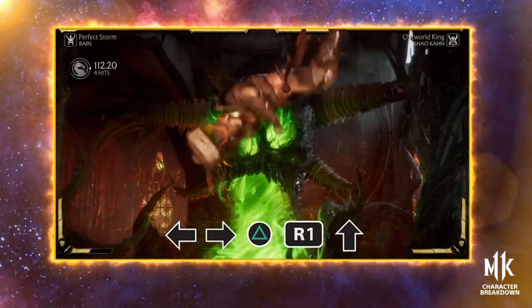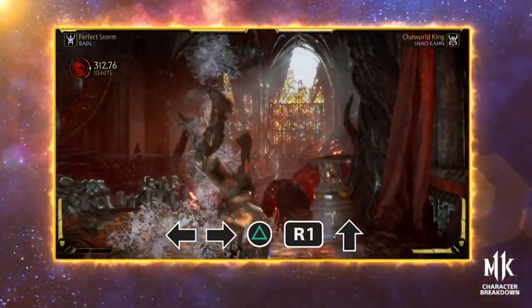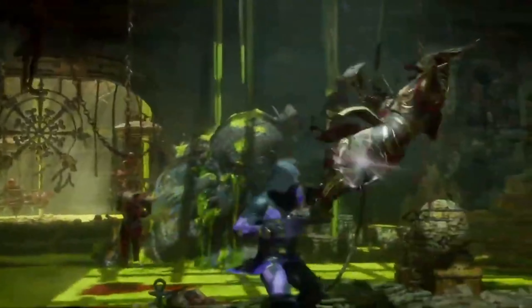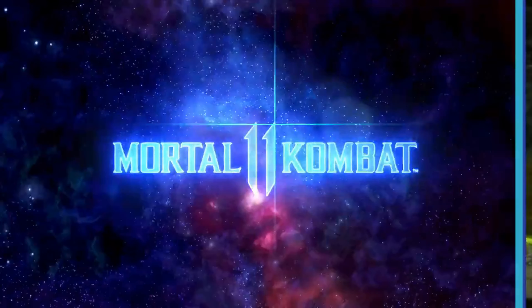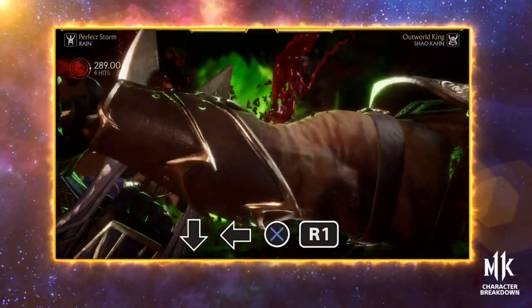Katatos is a straight projectile that, when amplified, becomes a mid. Really good for pressure on block and a fast projectile standalone. Geyser Kick is the famous round-the-world attack that repositions the opponent on hit, landing a full combo when amplified.